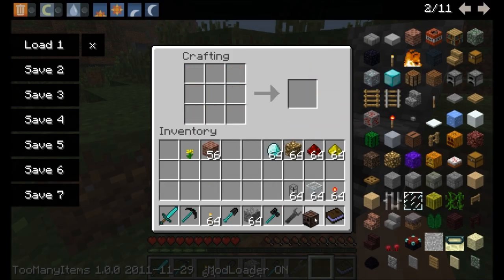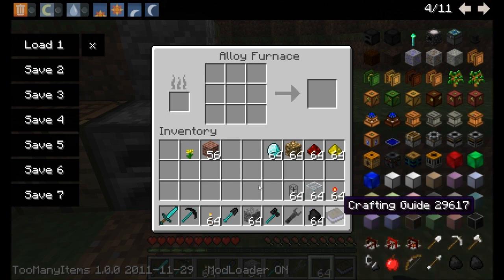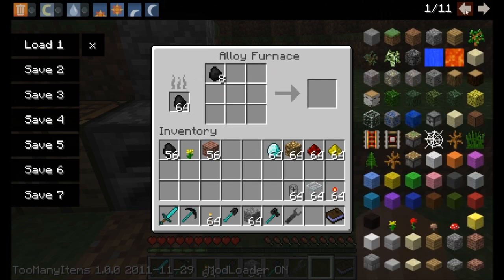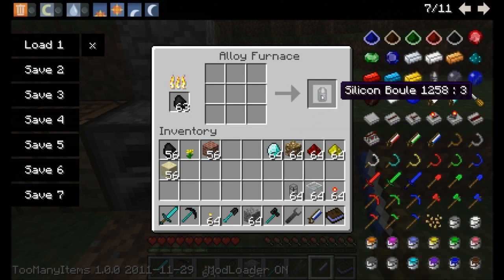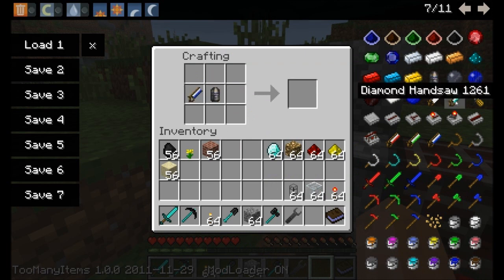You guys remember the alloy furnace, which I've shown in some previous tutorials. Put some fuel in — I'm going with coal. Then take some more coal, place eight pieces in there, and grab some sand, eight pieces of that. As soon as the eighth piece goes in, it starts cooking. This is going to craft the silicon boule, which I've shown you in the past. While that's cooking, I'll grab a saw. Let's take that silicon boule and place it in the crafting table with the diamond handsaw — you actually need the diamond handsaw for this one — and you get 16 silicon wafers.